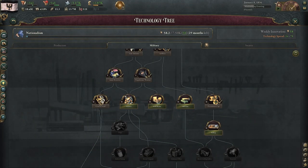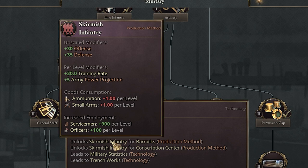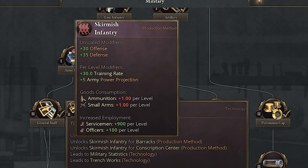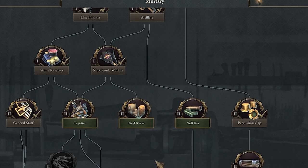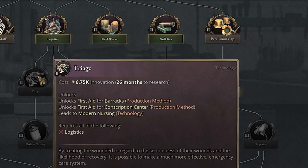The number three tech — general staff is very good, don't get me wrong, and skirmish infantry is amazing. It does a lot more offensive and defensive damage and the power projection is very nice, but you need ammunition, and that's definitely hard to pull off on some nations, especially in the beginning and early game. So I'm thinking what is better, and it's a little bit farther down the tree — it's triage.